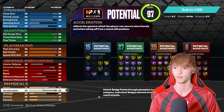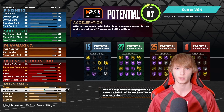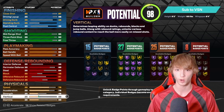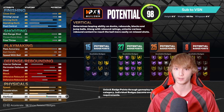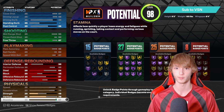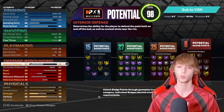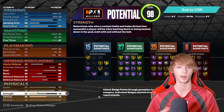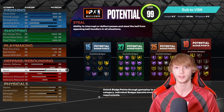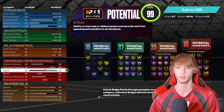Moving on to physical stats. Speed up to 78, then 78 acceleration, 48 strength. Vertical to 70. And then 98 stamina — unfortunately you can only max it out to 97. So you have a couple extra points to move around however you want — vertical, free throw, stealing, all that. That is pretty much how you make Stephen Curry's replica build.